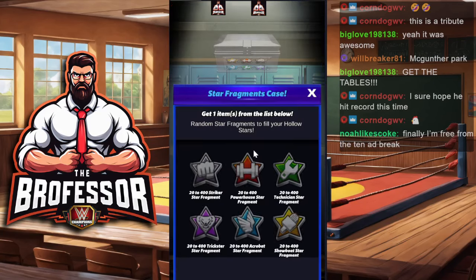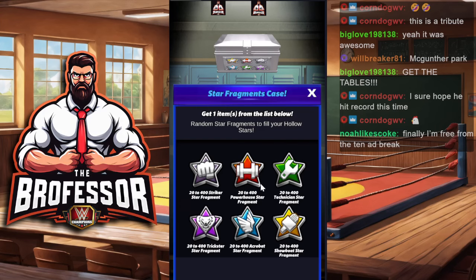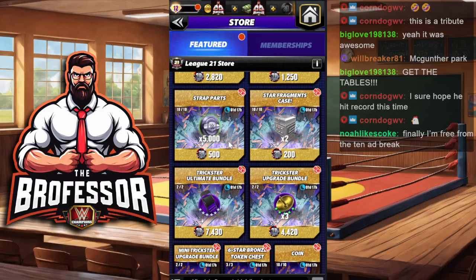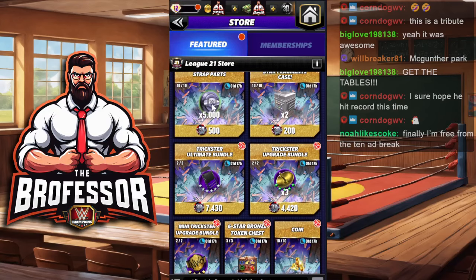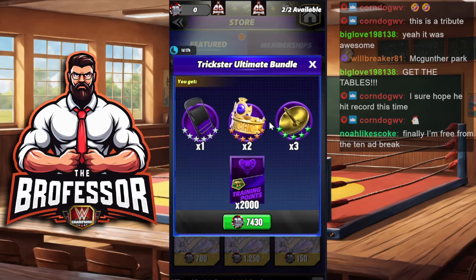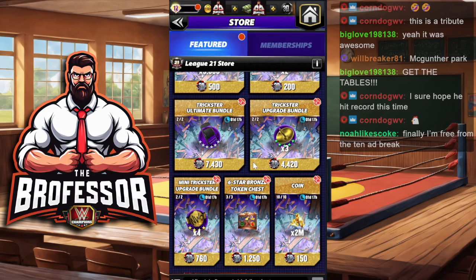So once you've gone through all of that, this is where you're going to go into the economy of the prize wall. Never get star fragment cases — you'll only get 20 of the 400, so this is never really worth the time. I always suggest against that. Always use strap parts — there are always more straps that you're going to need, so get your strap parts. After that, get yourself trickster token bundles. We're always short on tokens and TP for the most part, so get those if you need it. Otherwise, get yourself some coin.